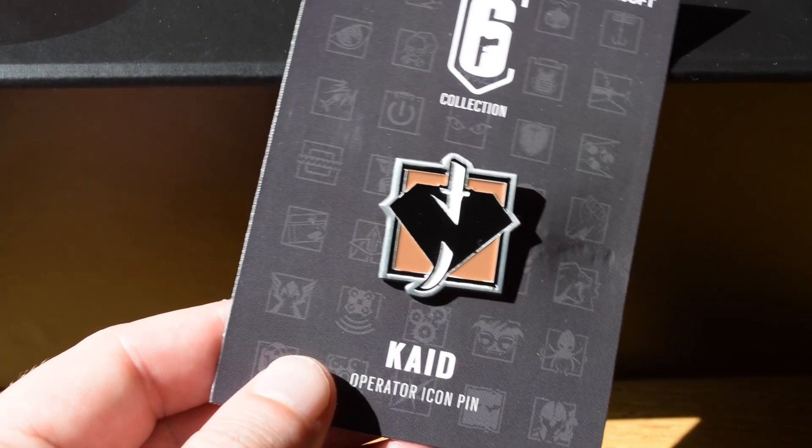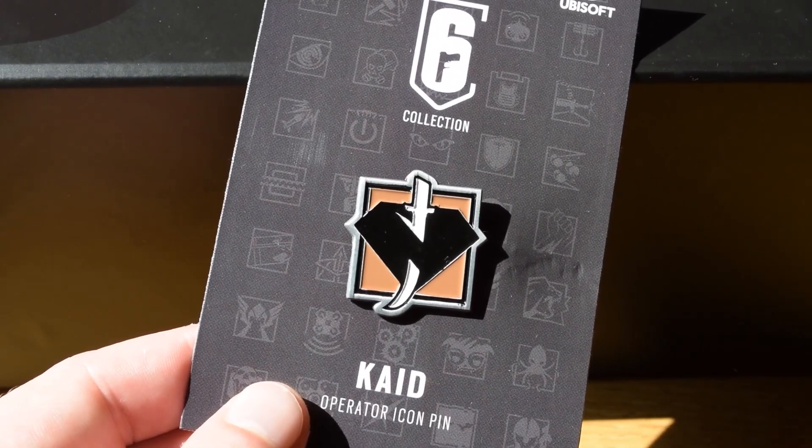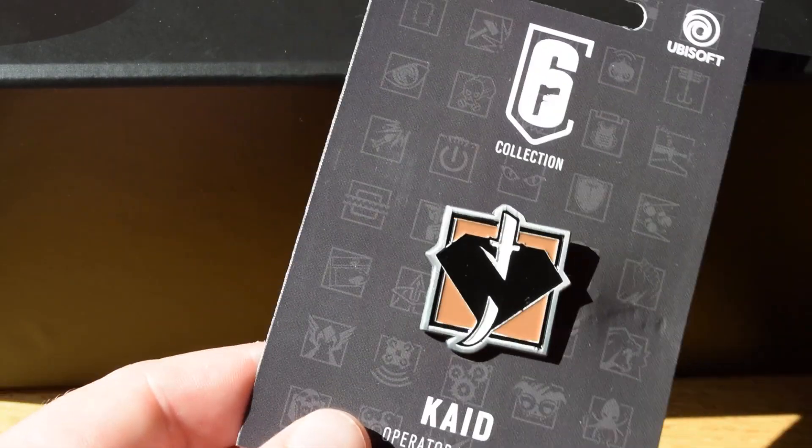We're going to get into these new pins, and of course these are operator icons but in pin form. The first one we're going to take a look at is Kaid. This is a very nice icon — love the diamond in the middle, and it looks pretty gorgeous.